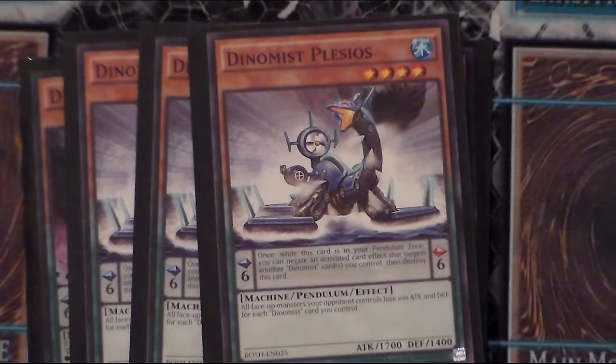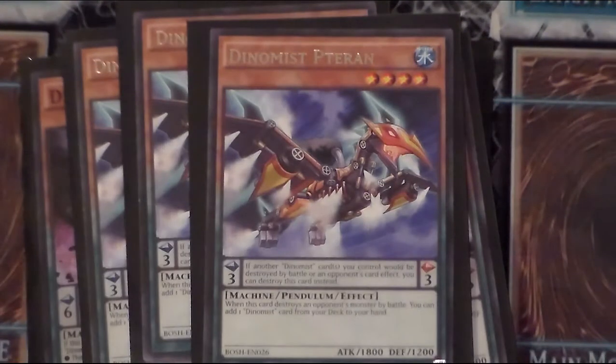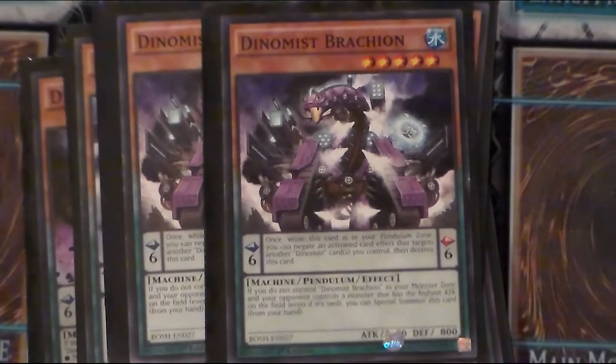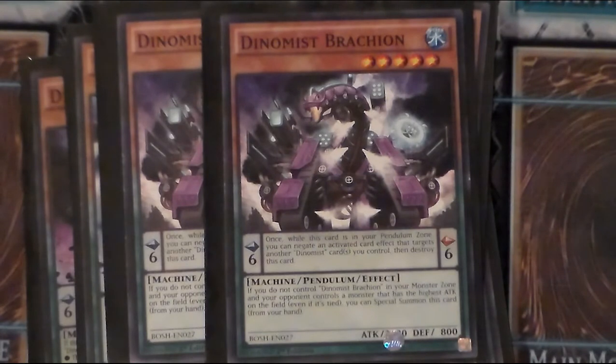Dynamis Plesios is also a three-of. He actually kind of works as a Burden of the Mighty for the deck. He's a normal summon level four, scale six as well, so he protects against targeting on the scale — one of the key players of the deck. Three copies of Dynamis Swoop: this one is actually the Stratos of the deck. Once it destroys an opponent's monster by battle, the scale effect protects Dynamis cards from destruction, including spell cards and trap cards.